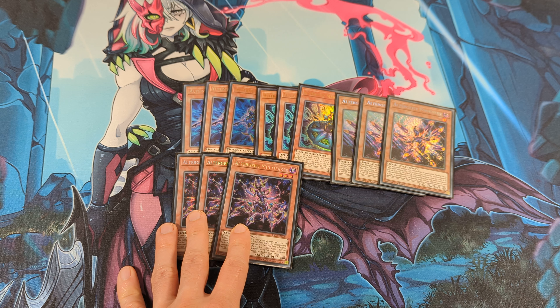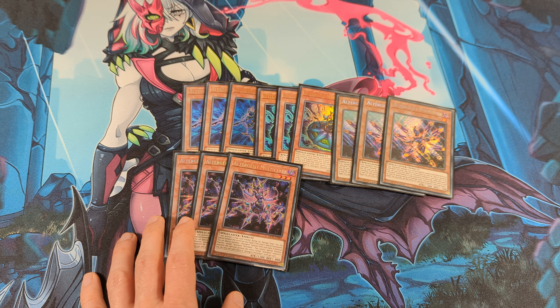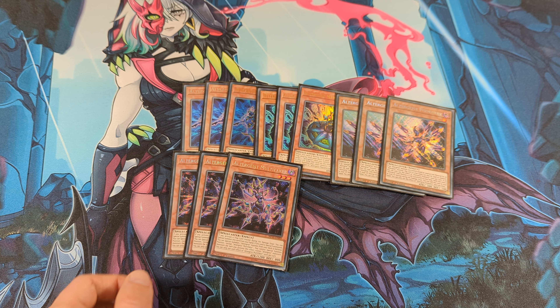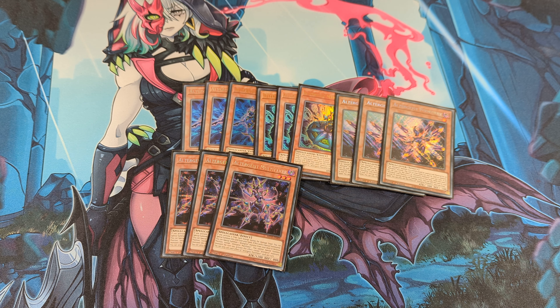Even though I play Multifaker at three, it's not the best card in the deck because it locks you into Altergeist monsters, and this version of the deck wants to combo. The strongest play of this deck is through Promethean Princess, because it gets you into interruption during your opponent's turn.